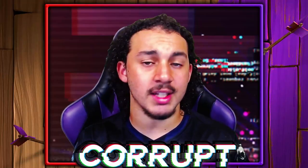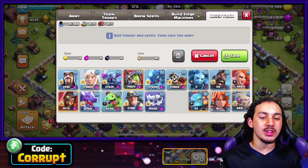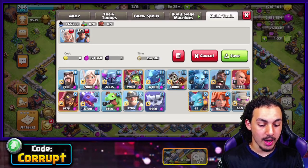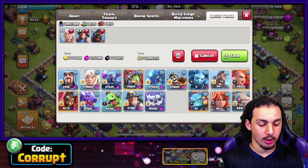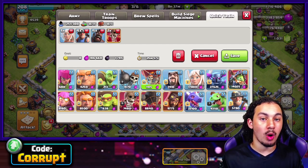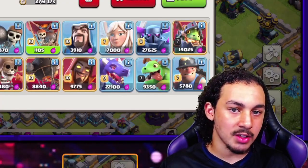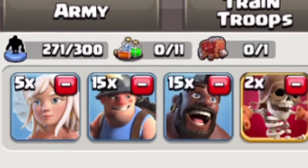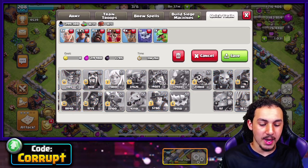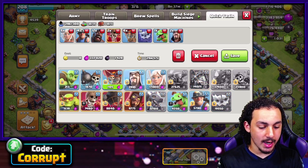Base identification doesn't just extend to base reading alone — you've also got to learn how to build up your army. I always like to start with 5 Healers, then 15 Miners and 15 Hog Riders. I also usually bring a couple of Super Wall Breakers to help, and you want to think about the number of Balloons — in this case, 4. You're already about 30 housing space out, so now you really have to think about creating the funnel. I like to bring a Yeti and a Baby Dragon.